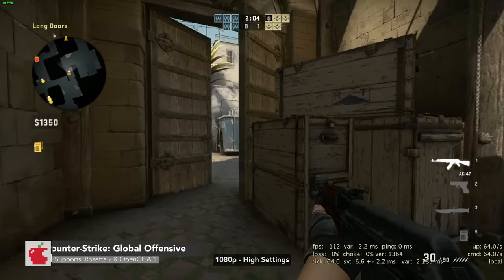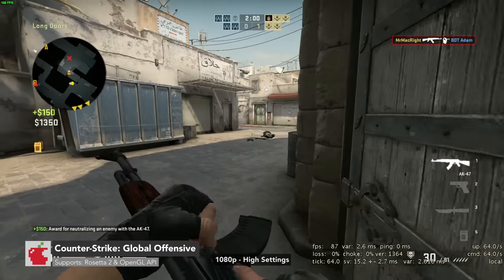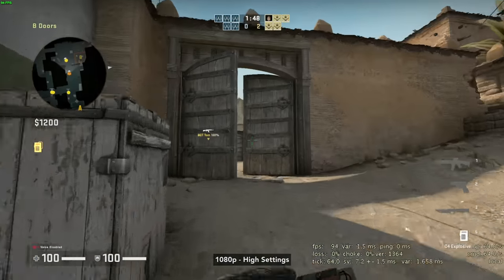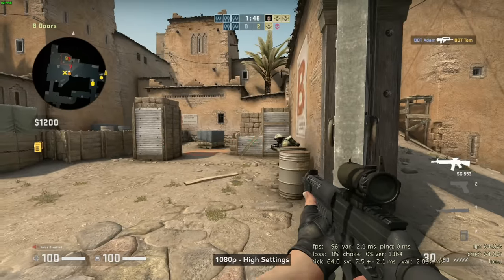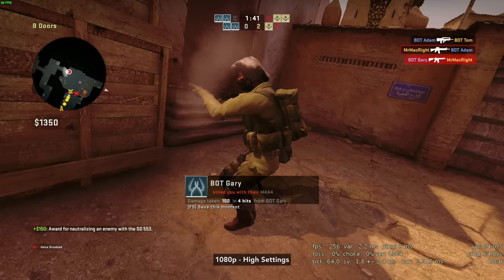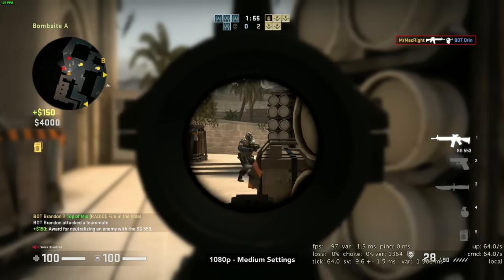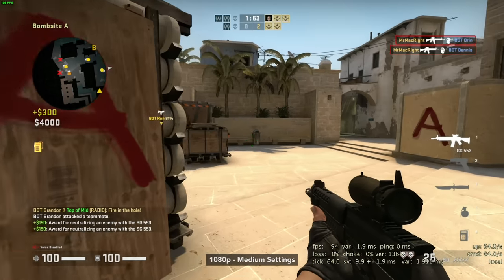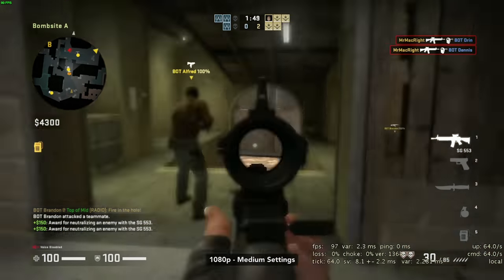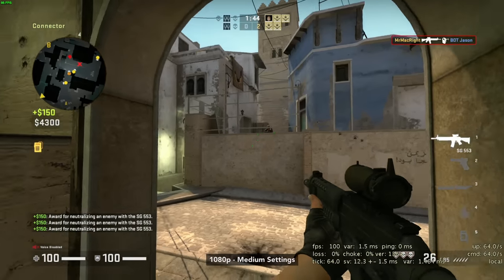I'm playing CS:GO against bots and I still suck at it. Anyway, at 1080p high, the game is getting over 80 FPS. If you want a much higher FPS for competitive gameplay, medium will give you well over 100 FPS. I wish the performance was better, but don't forget — Valve still have not updated this game with Metal support. It's still running under OpenGL.